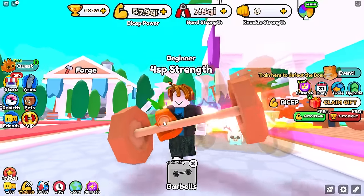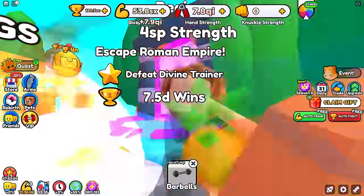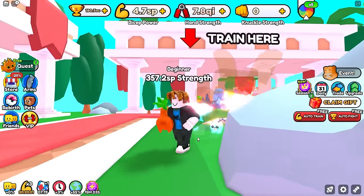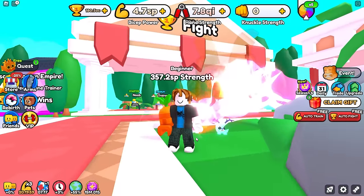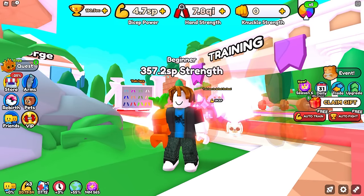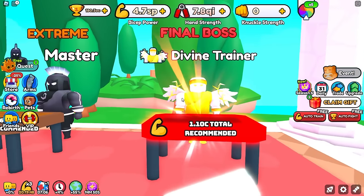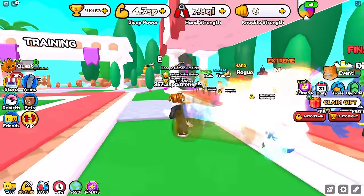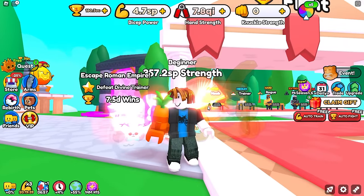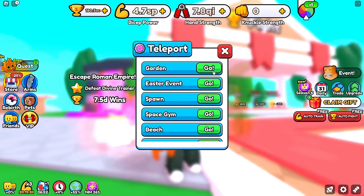Just a long AFK session ahead of us, and then hopefully we'll be on our way to World 9 and getting this challenge out of the way. It has been 48 hours since we started AFKing strength in the Roman Empire, and our strength is at 357.2 SP — quite the far cry from being able to defeat the 1.1 octillion strength of the divine trainer that would let us escape to the underworld. Thankfully I still have two tricks up my sleeve to help with this issue.